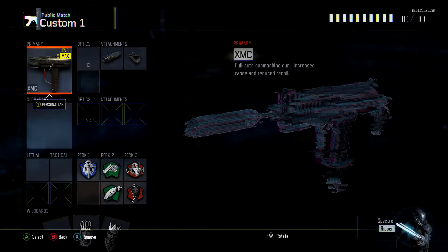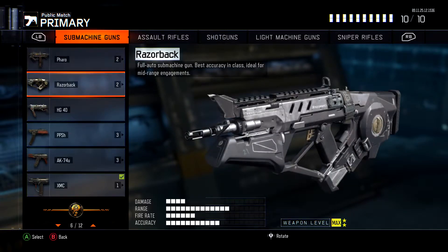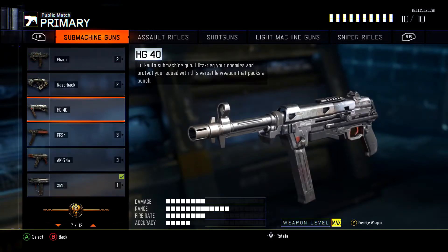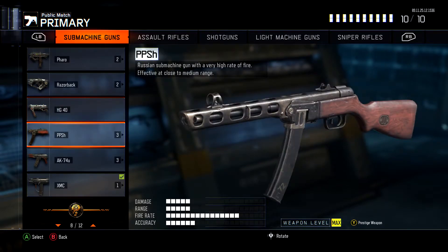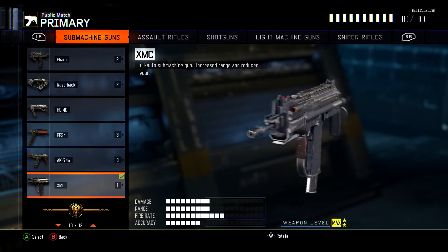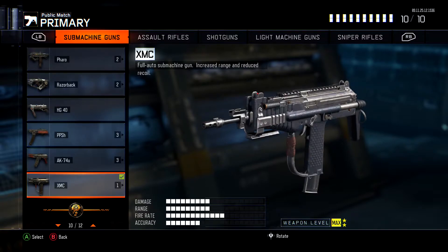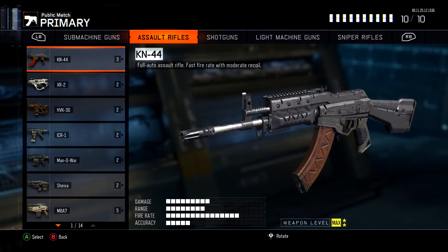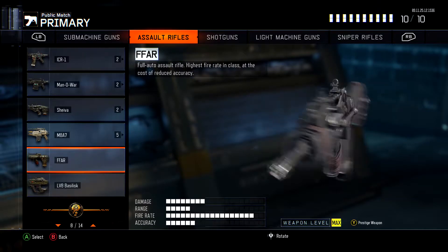First off we're going over all the DLC guns — something a lot of you guys have been asking about. So we've got an HG-40, I don't really like using that. PPSH, AK74u, and SMC is my godly favorite gun. If you guys ever get the SMC, you better celebrate — that gun is overpowered.